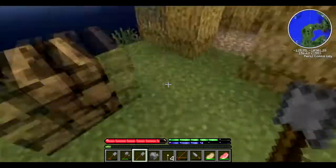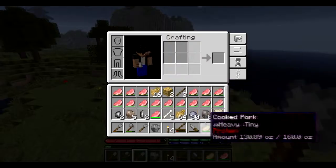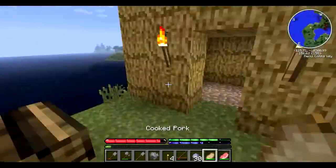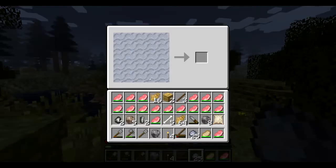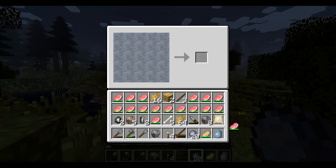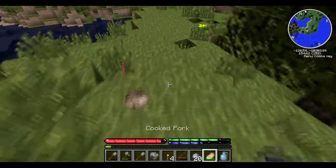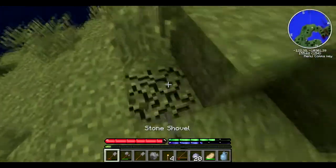Here we are back at our house. The first thing we need to do is craft out some of those things I was telling about. The first thing we need to make is the vessel for drinking water. I messed it up - let's toss some things out first. We need to dig a hole to fire it up.